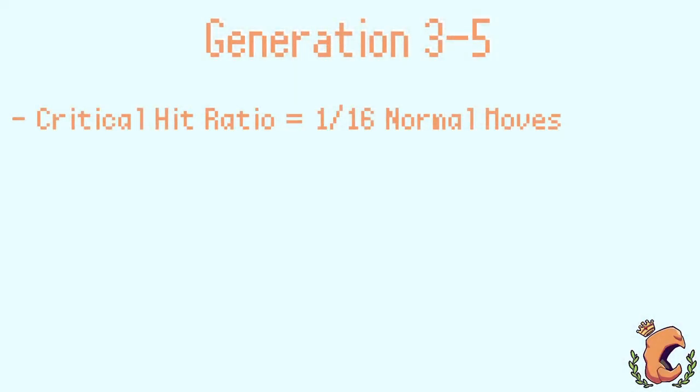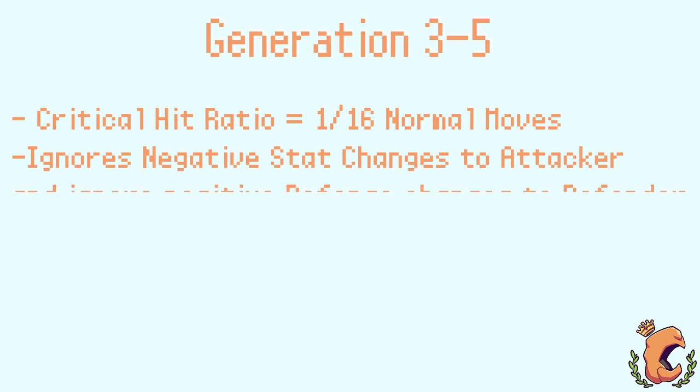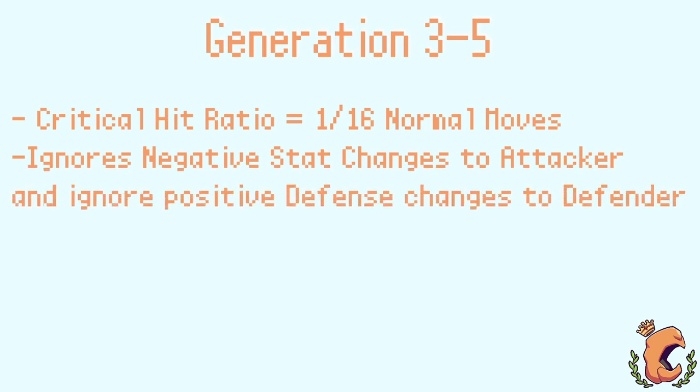Crits begin to become more consistent from Gen 3 through 5 — and by more consistent, I mean the rules don't change across those generations. Crits happen 1 out of 16 times for normal moves. So compared to Gen 2, the first change is making normal moves crit at a 1 in 16 chance versus that 17 in 256 chance. For moves that create higher crit priority the odds stay the same. Critical hits will now completely ignore negative stat changes to the attacker and positive stat changes to the defender when calculating a crit.